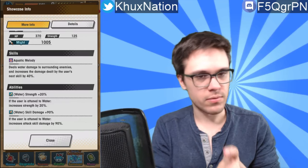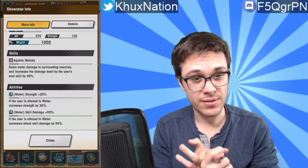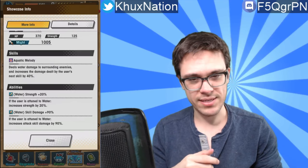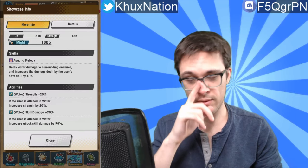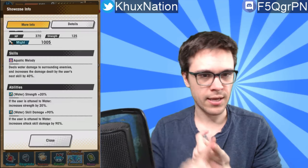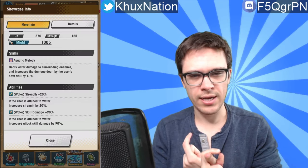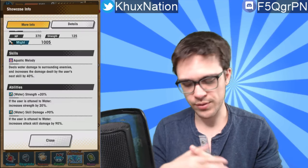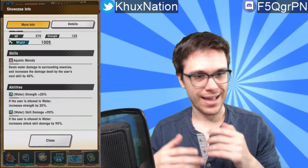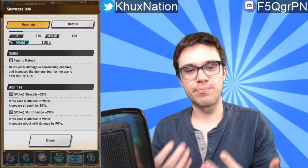The passive ability — if the user is attuned to water, it increases strength by 20%. That's honestly kind of sub-optimal, a bit low. But the main thing that's really going to help out is the skill damage plus 90%. They recently made an update where they adjusted a couple of other dragons' stats to match Siren's passive — increasing their skill damage to 90% as well. I think one was a shadow dragon. The fact that it increases skill damage by 90% is absolutely huge — that's almost double — on top of the fact that the user's strength is also passively increased by 20% at base. That's pretty huge.